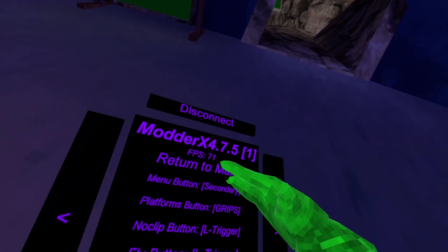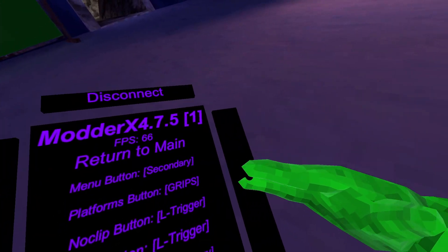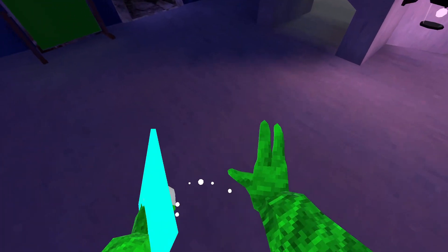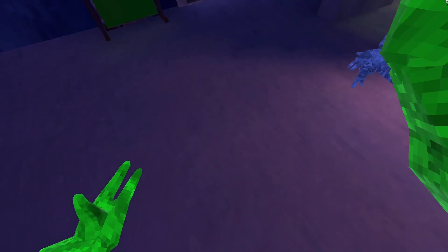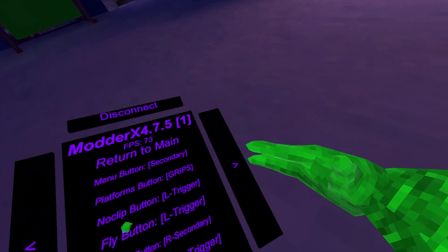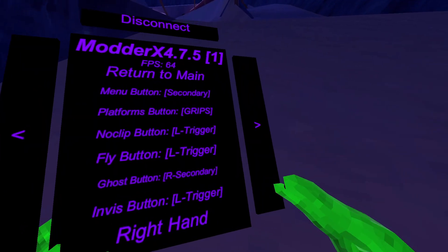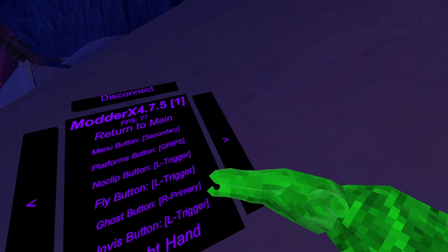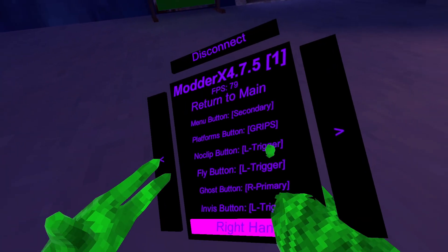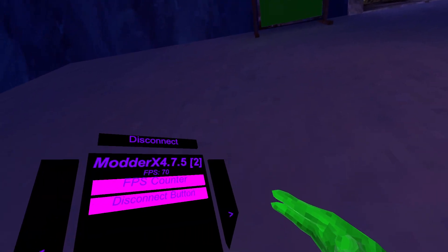Settings: last menu button secondary — I changed it to secondary because if I put it regular it messes my camera mod up. Platforms button grips, platforms button triggers, platforms button primaries. No clip button and fly button change the buttons like I showed you. Ghost button R secondary, ghost arms, and invis button changes the button which makes you go invisible. Right hand menu puts the menu in your right hand, FPS counter puts your FPS up there, and disconnect button puts the disconnect button up there.